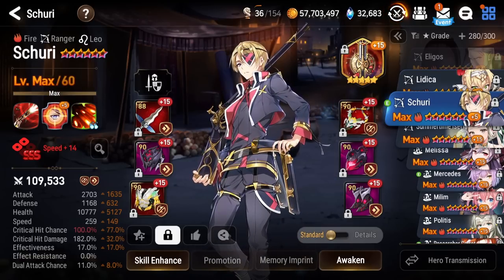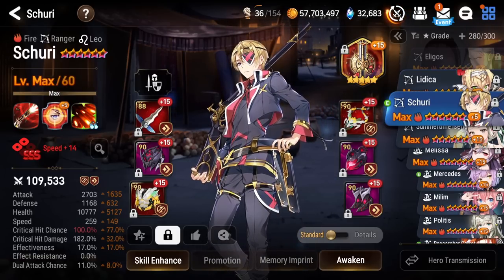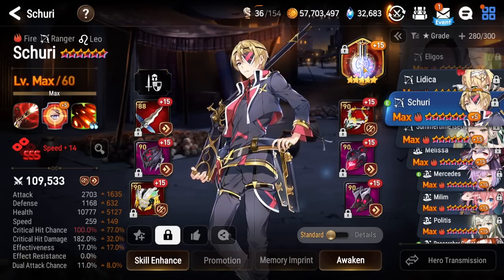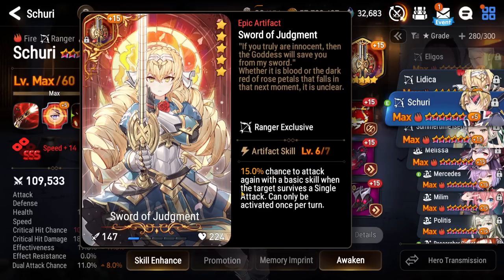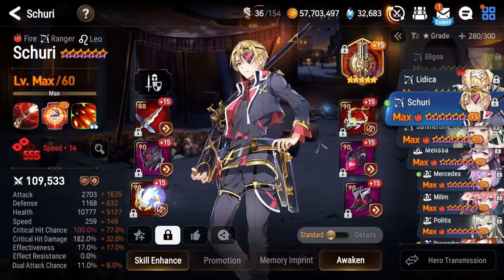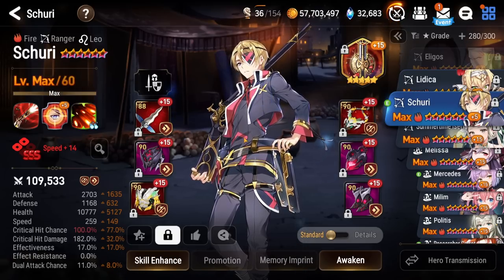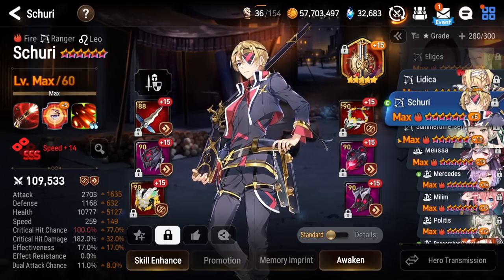Next up we got my Fire Shuri. I actually switched him up a little bit — he's a little slower now, but he's on Speed and Unity set. It's really nice because along with Sword of Judgment, which is another chance to attack again with the basic skill, Shuri is fantastic in Expeditions. I use him in the Dark Expedition to push up the team and turn cycle my Tamarin, which Tamarin turn cycles the team again, and Shuri turn cycles. So it's a whole loop, and if you have Unity, it really helps speed up the process of the run and make you more efficient.